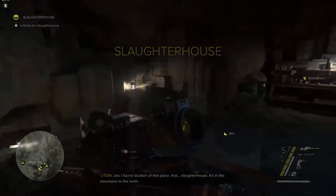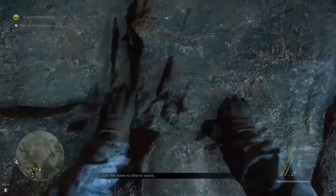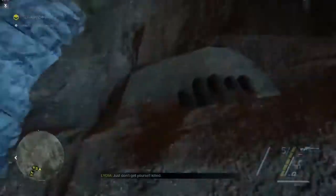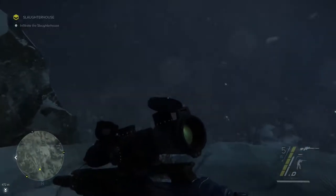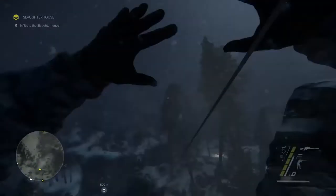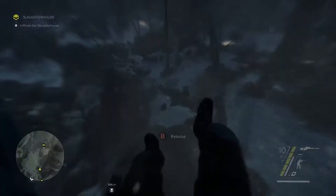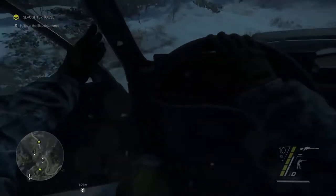I found the location of that place, that slaughterhouse. It's in the mountains to the north. We have no time to waste. Just don't get yourself killed. We're guiding John through another area controlled by the separatists. They've pushed back the NATO-backed Georgian forces and taken over a large part of the country, including military bases, civilian towns, comm stations, and industrial facilities. They have a lot of know-how on how to operate the most high-tech facilities, and John's official task is to find out how they can be operating at such a high capacity and then to shut them down.